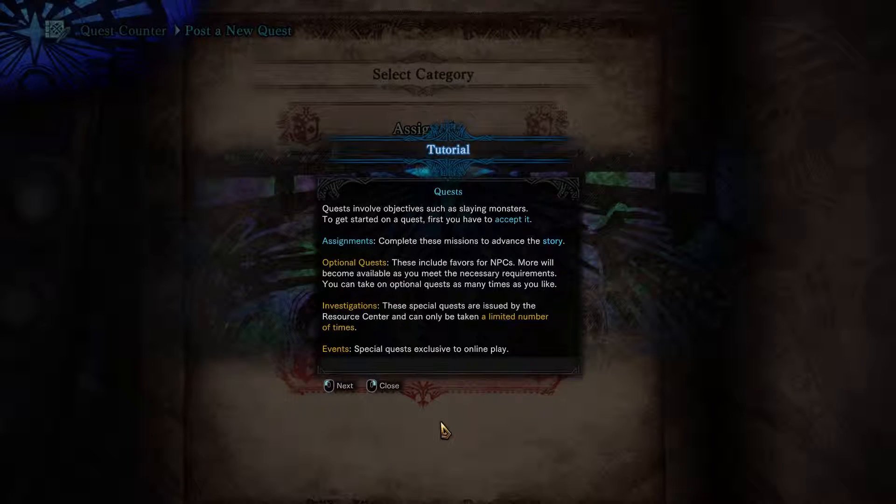Quests involve objectives such as slaying monsters. To get started on a quest, first you have to accept it, of course. Assignments are the story missions. Optional quests are just side missions you can do to increase your ranking, get certain items, and improve your arsenal.